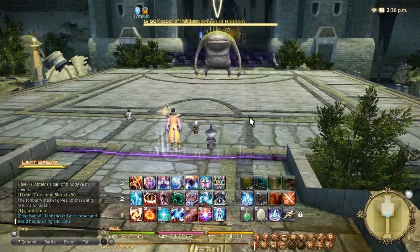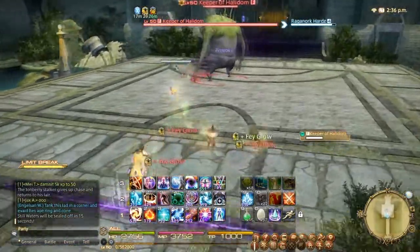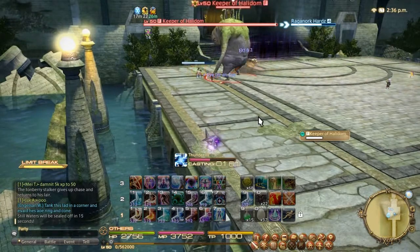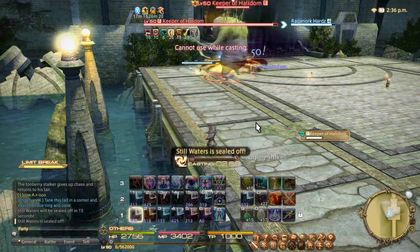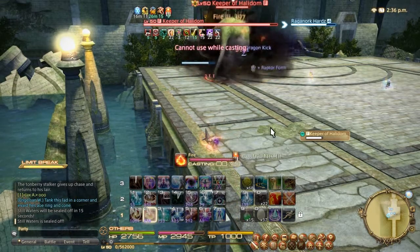Alright, so the first boss is the Keeper of Halidome, and he's very simple — a very straightforward strategy. You have your tank run him to the corner; that's the easiest method I've found. Basically the only thing he does through the fight is a very large cone attack, which for the majority of the fight he'll actually direct towards melee. At least that's what he did for me.